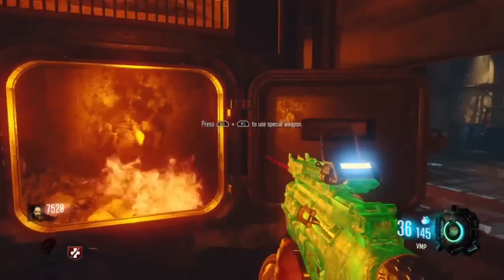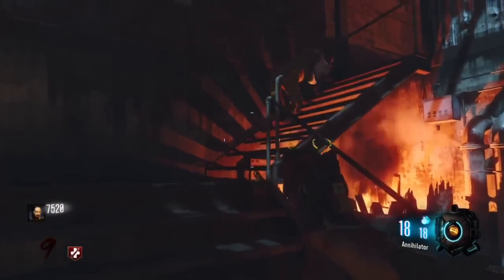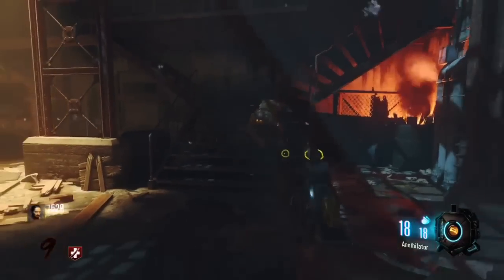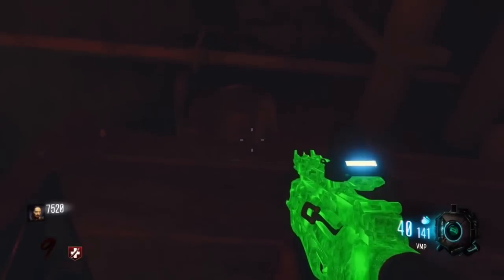After you pick it up, press L1 and R1 to activate it. You get 18 bullets, and after you shoot all 18 it goes away. It will charge back up as you use other weapons to kill zombies, and when it's fully charged you can use it again.